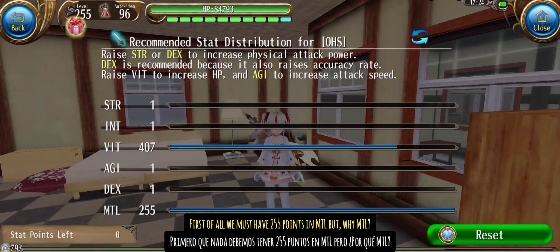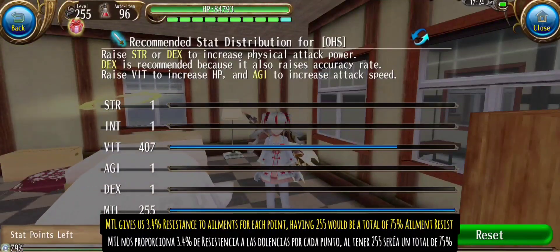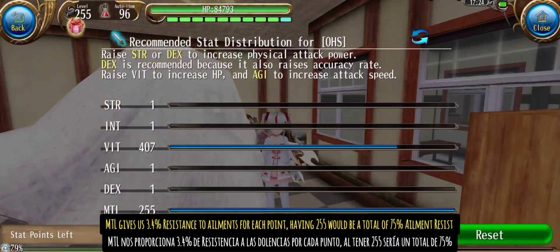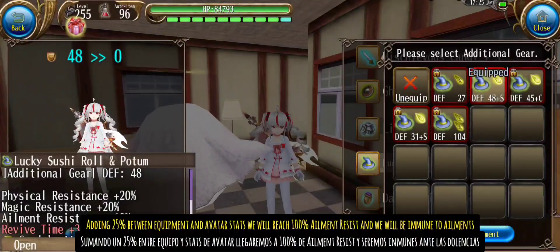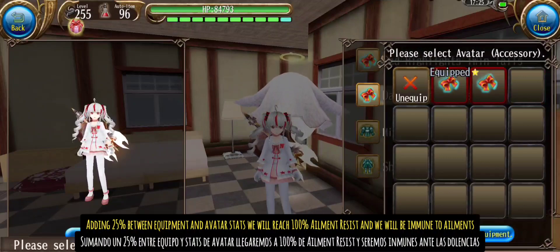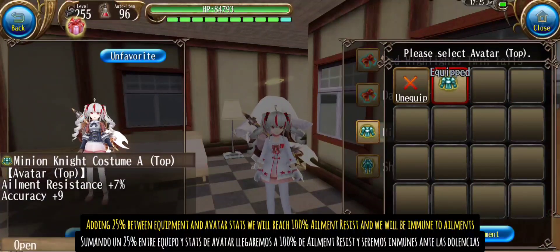First of all, we must have 255 points in MTL. MTL gives us 3.4% resistance to ailments for each point, so having 255 would be a total of 75% ailment resist. Adding 25% between equipment and avatar stats we will reach 100% ailment resist and we will be immune to ailments.